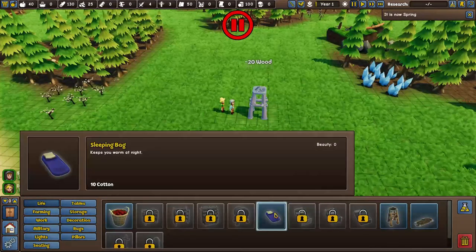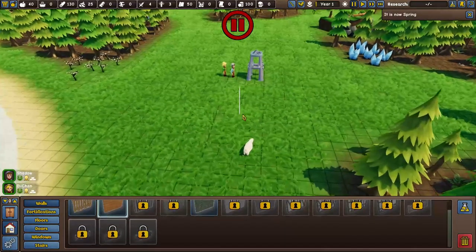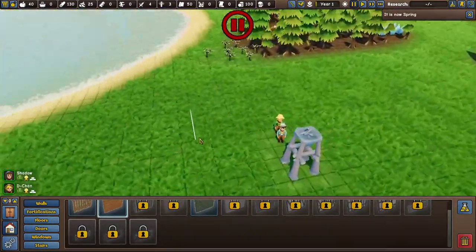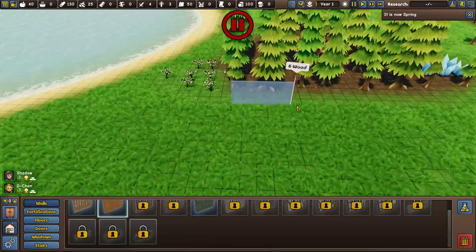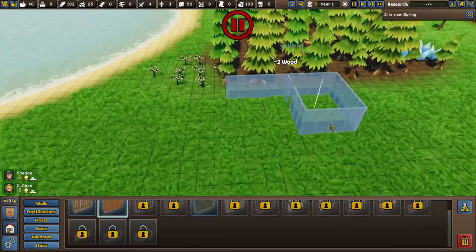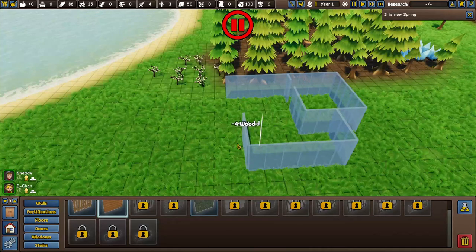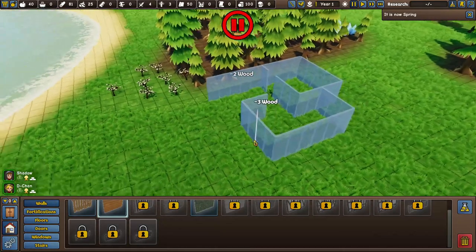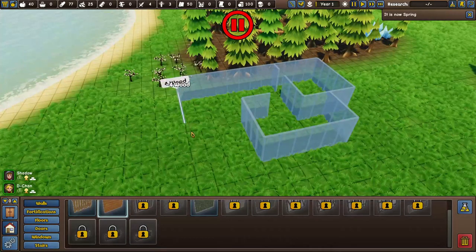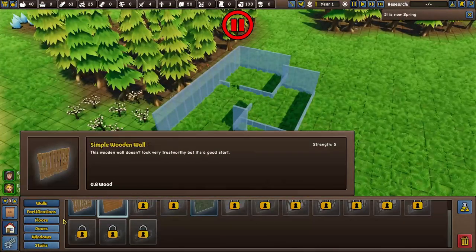Before I even put their beds down, I'm going to instantly make them a house. We got D-chan and Shadow Wolf over here. Their house is going to be over here - decently large because you're going to have to put in multiple things. So that's what it's going to look like - a bedroom here, a little eating area, and the front door lining up into a three-way door spot. That's a beautiful house, not going to lie.